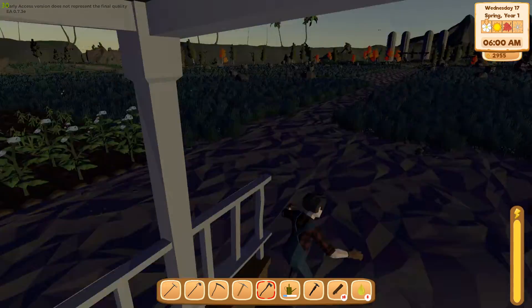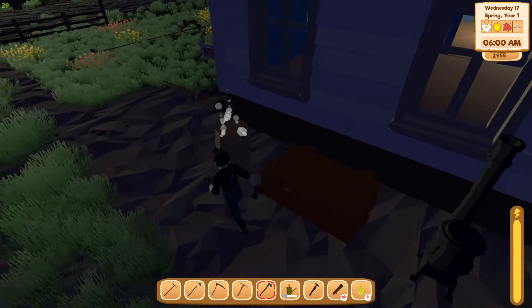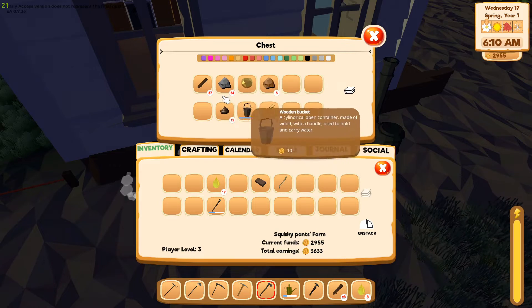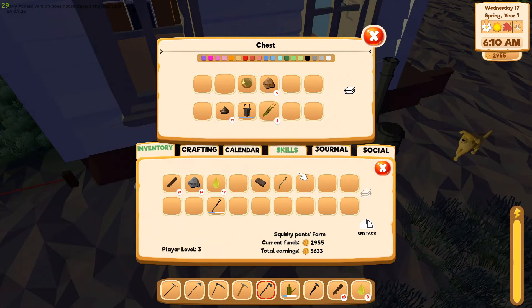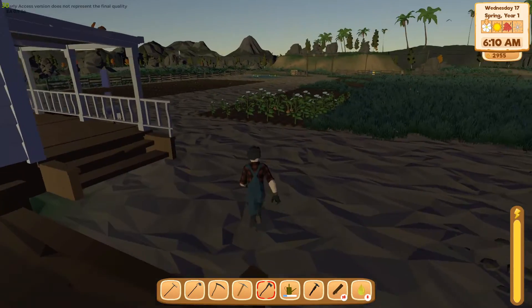We got more than enough to build the chicken coop now! Let's go ahead and do that real quick. Is this furnace thing done yet? No, 33. Let's grab the other wood and the stone — I think that's in there. Where are we gonna build this thing?